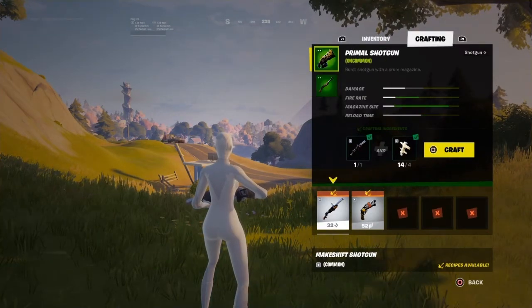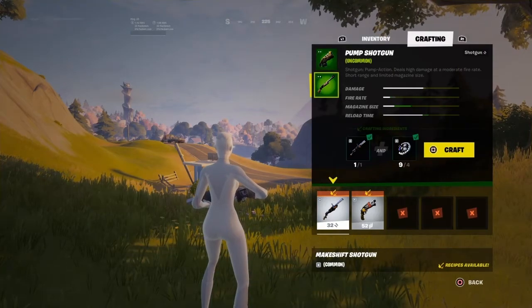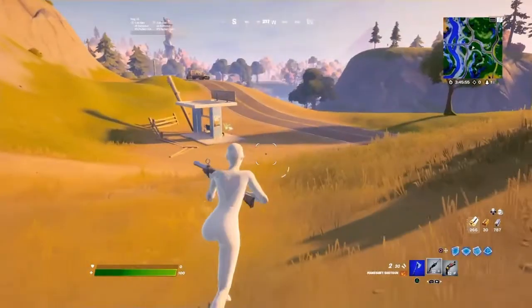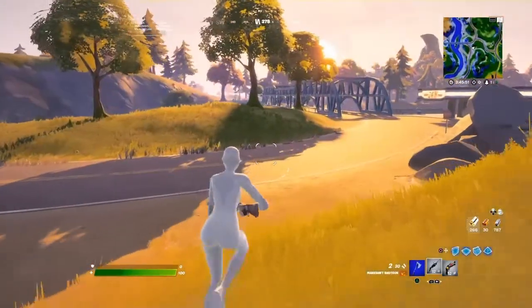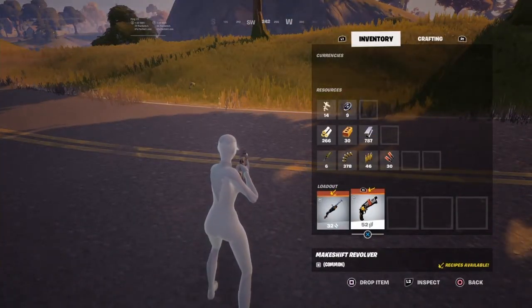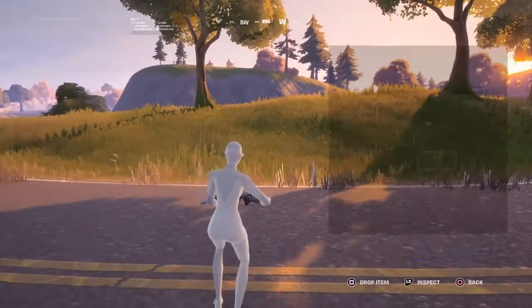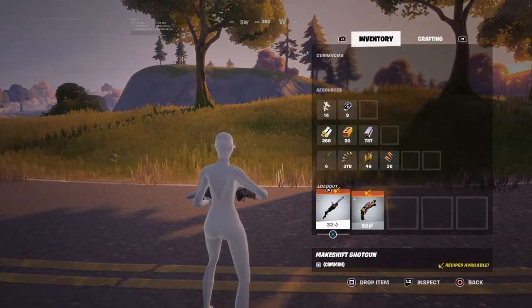To craft weapons, you're going to need makeshift weapons. And there's two things you can get: you can get mechanical parts and animal bones. The way you get animal bones, you either kill animals or there are skeletons laying around in the grass in certain areas of the map. The way that you get mechanical parts, you break anything metal. With the bones, you can craft primal weapons. With the mechanical parts, you can craft regular weapons.